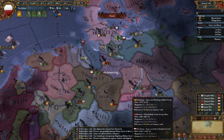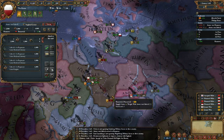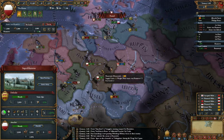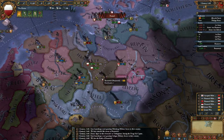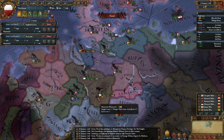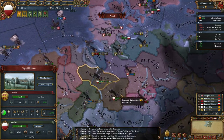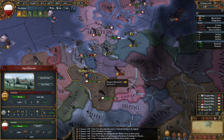I'm going to go ahead and personally siege these two provinces, because too often I've lost my war goal when allies siege the key province and then peace out early - for example, Münster could siege Hannover and then take it for themselves. That would mean I'm fighting for nothing, or at least nothing that I want.